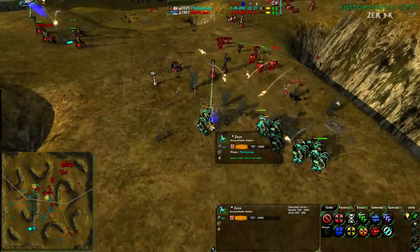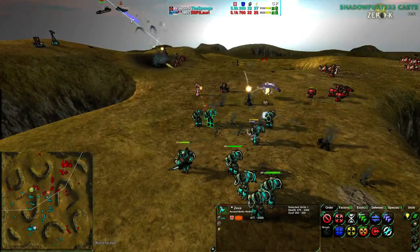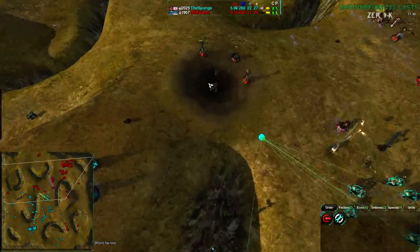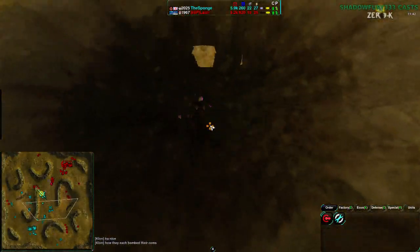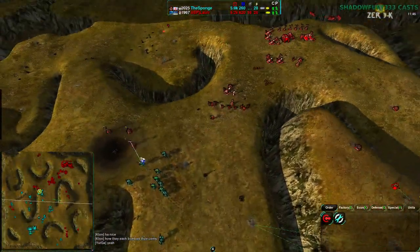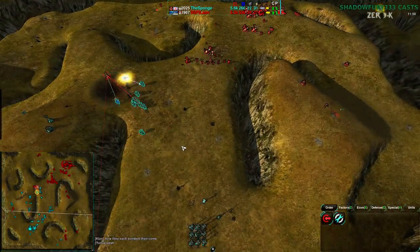And down they go, and everything needs to move back at the same time. The Sponge went for Ravens as well. Lowry's commander has gone down. Sponge's commander has also gone down. Good point — yep, simultaneous destruction. Simultaneous comm snipe while the Zeus is attacking.